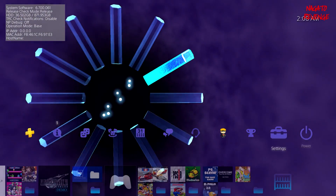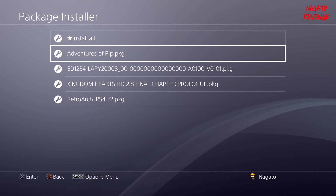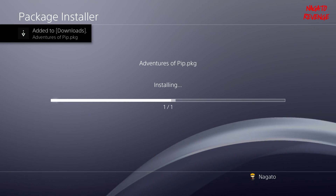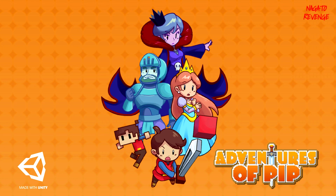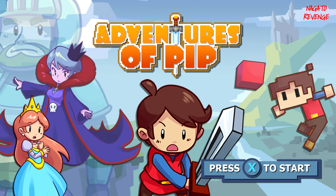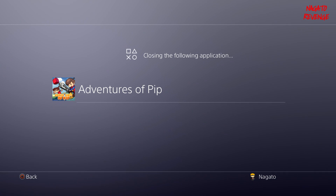To test that the dump works correctly, I'll scroll down to Adventures of Pip and delete the game itself, then reinstall it from the dumped package file. Go to Settings, scroll to Debug Settings, Game, Package Installer — you can see the game we just dumped is now on my external HDD. I launch Adventures of Pip, wait for it to load, and you can see that the game fully loads successfully.